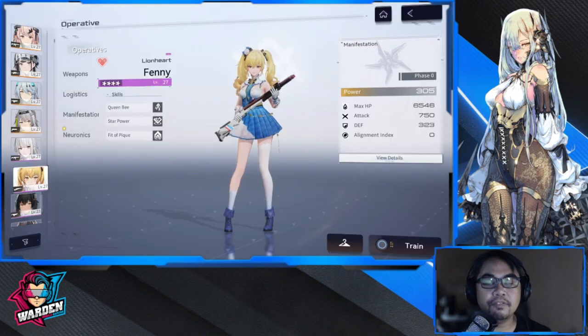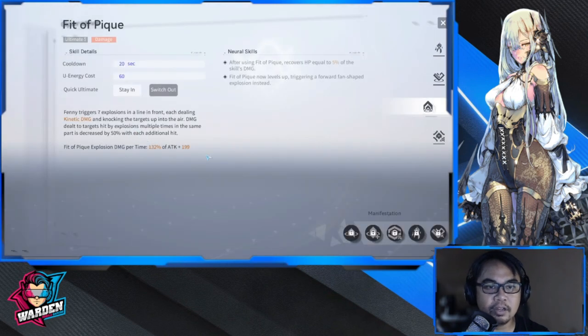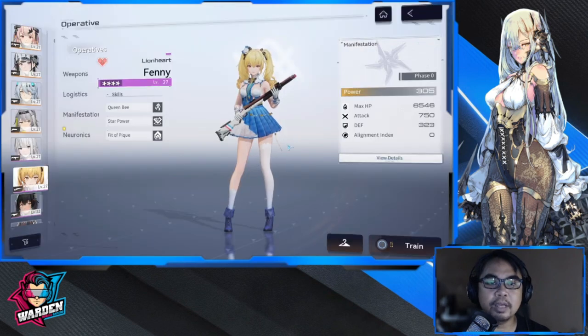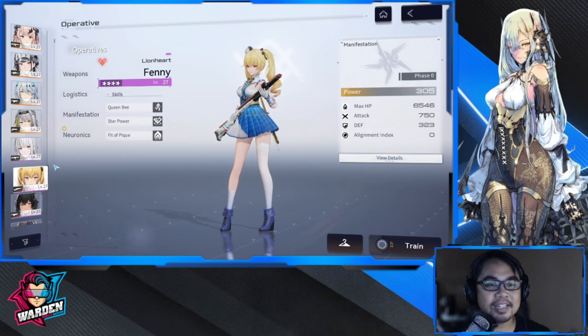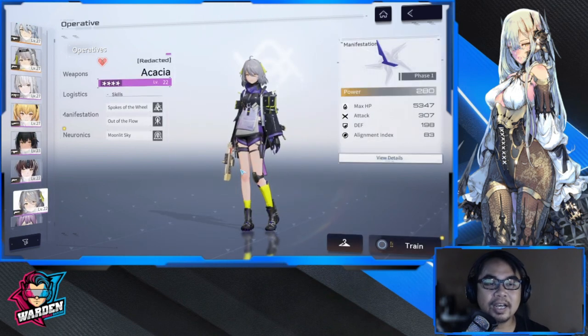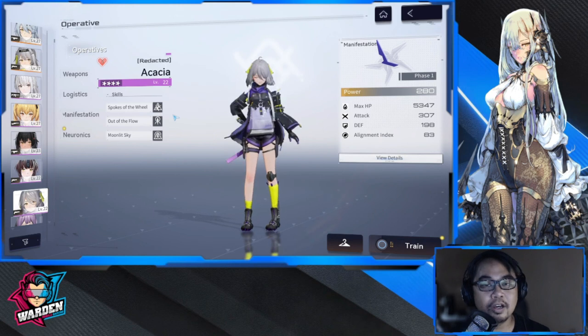If you want to use Fenny actively, this skill deals a lot of damage — it's a lunge, a dash, but you'll need a bullet for it. Her Fit of Peak skill also deals huge damage, triggering seven explosions in a straight line in front of her. So if you're looking for a pure damage shotgun user at four-star, Fenny is your girl — and she does have a fantastic new outfit.